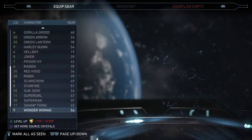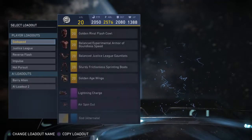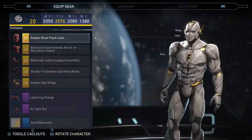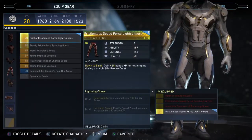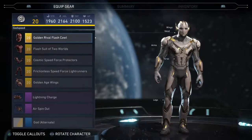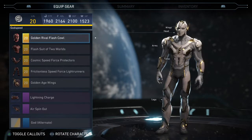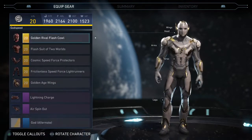Now number three — it's gonna be The Flash. I knew Flash was gonna have a bunch of cool loadouts but when I found out there was a Godspeed helmet I was hyped. This right here is my original Godspeed loadout. I think it's so cool that you can have the Godspeed helmet and then get all the other pieces to kind of build around it. The helmet looks exactly like Godspeed and the God alternate shader really ties it all together.